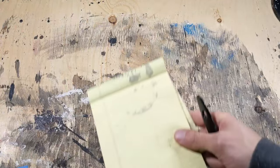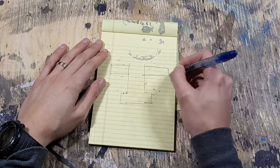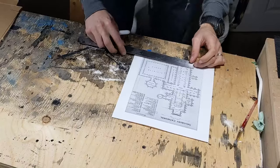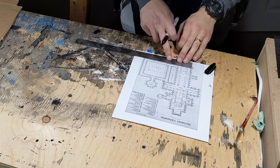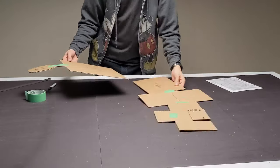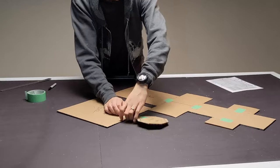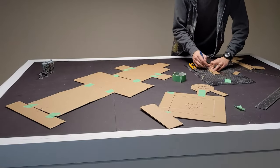I started with a ton of reference images, and my search history probably looks pretty strange this past week. Since a cloister is usually attached to a large cathedral, I wanted to get the scale right. I'm using the floor plans from Salisbury Cathedral in England as my starting point, and I've translated the major shapes into a scale close to 28mm. I'm not trying to match the scale exactly, but I wanted to fit this on a 4x6 table comfortably, so I took some artistic liberties.